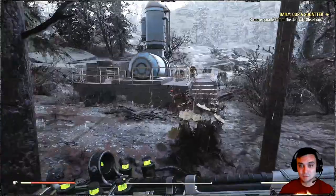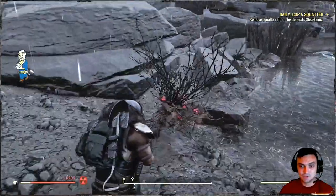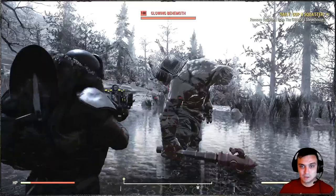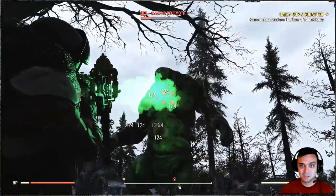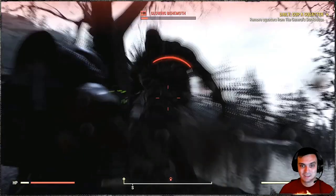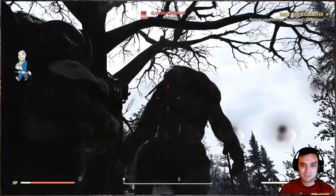If you want to get to the build section you can do that by maneuvering to that part. Here's our behemoth — and he's stupid easy to kill. Look at that. He can't even kill me. Come on, show me what you got.